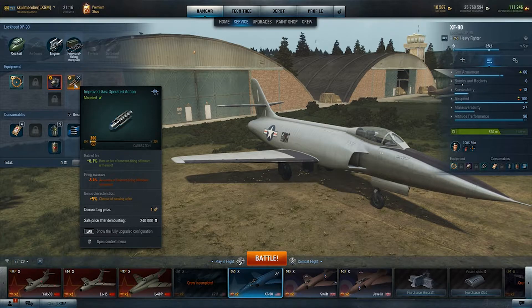For the forward firing weapons I've got an improved gas operated action which will increase my fire rate by 6.1% — my accuracy goes down by 5.4%, so the first equipment slot covers that nicely. And then we have another 5% chance of causing a fire, so more critical damage and causing fires, which means sometimes you just boom in and the fire will kill them and you can continue on and have fun.